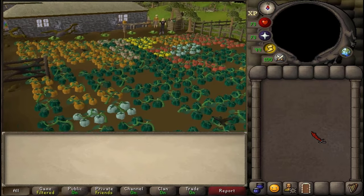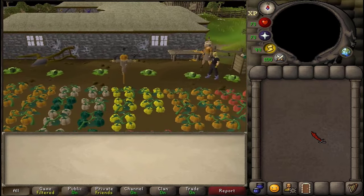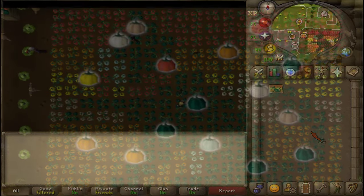After the cutscene is over, we will have to plant 16 pumpkin seeds. The color of pumpkin seeds that we need to plant are the same for everyone at the same location.